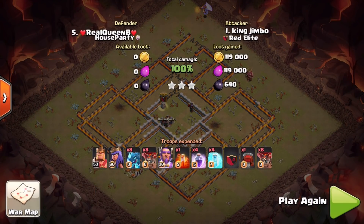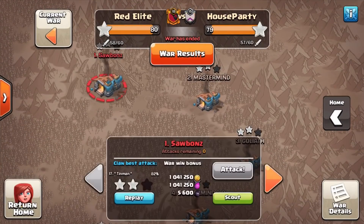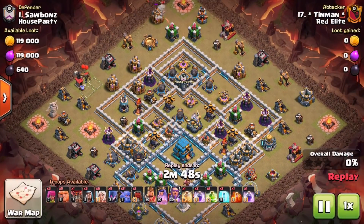We'll show you a little bit later in the video a Grand Warden ability at the end of a Lava Loon attack which is maybe a second or two too early, but we'll have a look at it anyway and show you it was still a nice use of it.